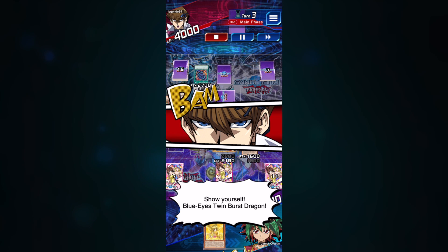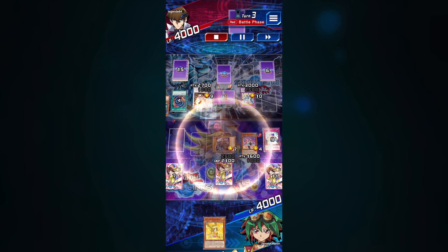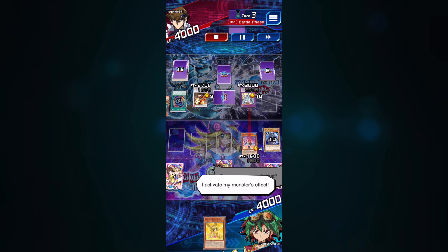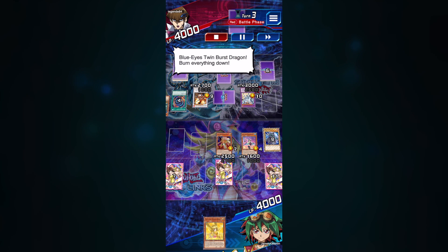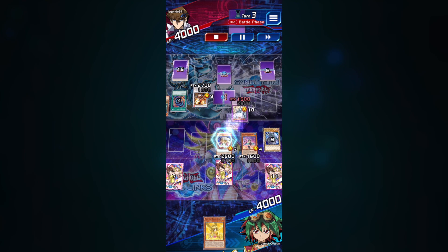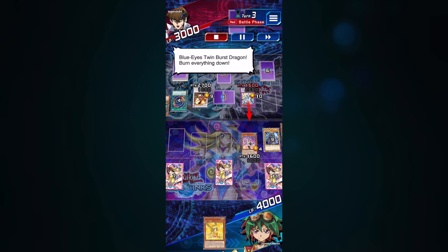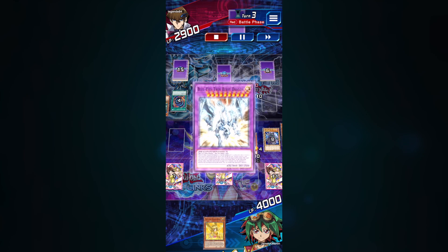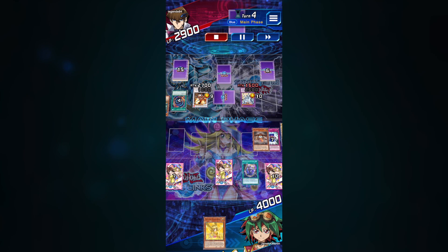My opponent summoned Blue Eyes Twin Burst Dragon, which can attack three times and also banishes any monster it attacks that isn't destroyed. I need to carefully choose which monster to keep with that effect in mind. I bring out Palladium Oracle Mahad — when Blue Eyes attacks with its power cut in half by Chocolate Magician Girl, my opponent takes 1000 HP damage. Palladium Oracle Mahad gets banished, but my opponent loses more HP, which is worth it. Blue Eyes then attacks Chocolate Magician Girl, dealing damage and banishing her, but can no longer attack. With my HP advantage and drawing Magical Eyes Fusion, I fusion summon Quintet Magician and win the match.